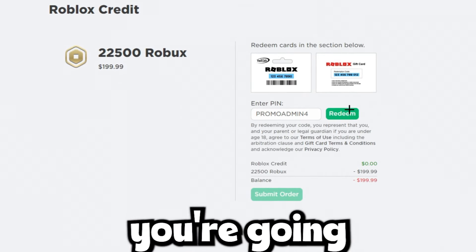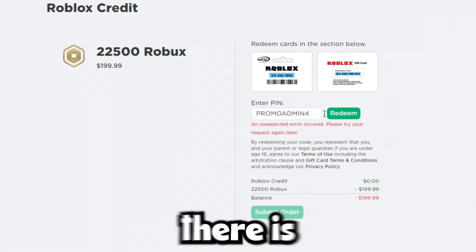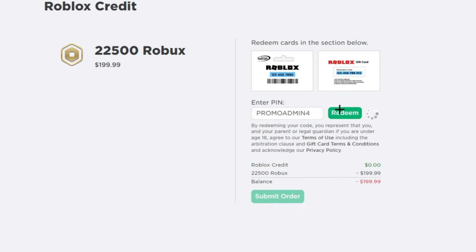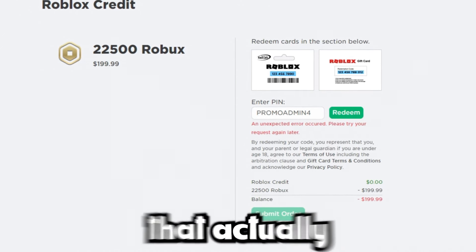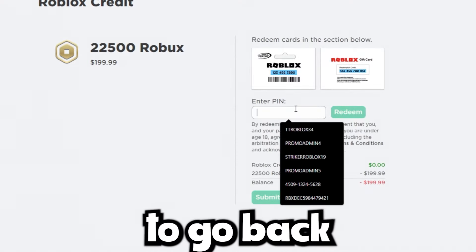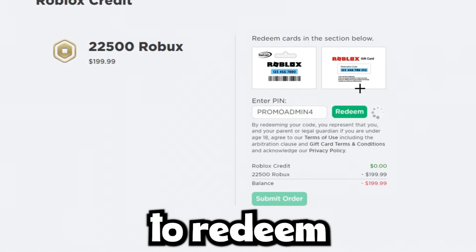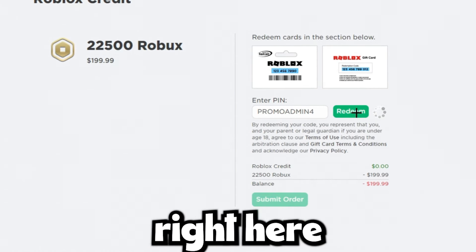Once you type that in, go ahead and click on redeem. What's going to happen is it's going to say that there's an error, but you're going to want to click on it four times — one, two, three, four. Now switch your language back to English, then go back and type in promoadmin4 again and redeem it four more times.